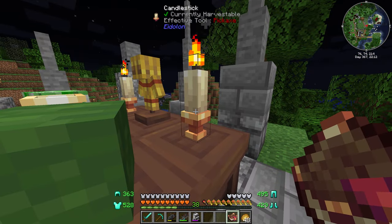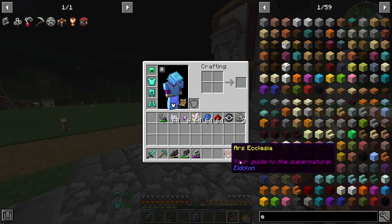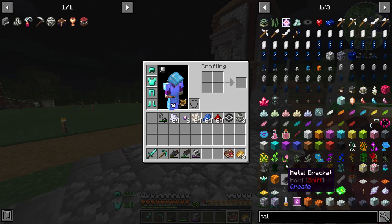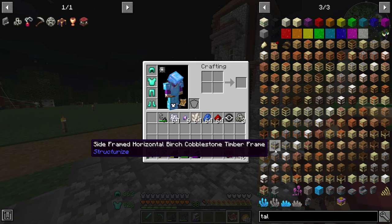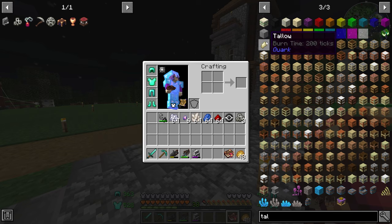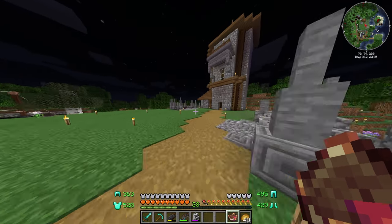By the way, if you're wondering how I got candles — I did read everything wrong. The zombie flesh to make tallow was actually meant to be smelted in a blast furnace, not a regular furnace. So if you want to make tallow, it needs to go in a blast furnace. That's one thing I overlooked.